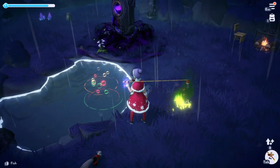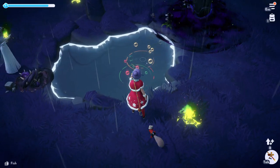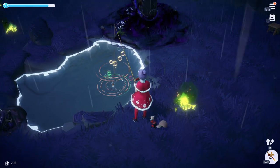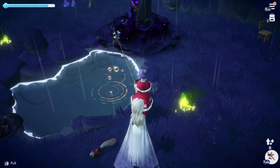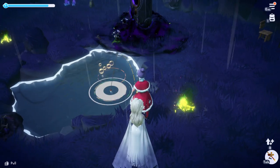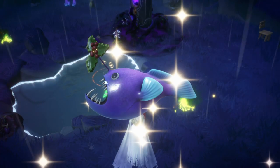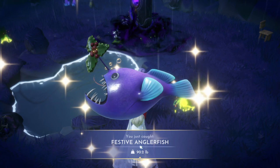You want to come over here to these Christmas colored fishing holes — we have the green and red with the green and red bubbles going on right there. We just want to go ahead and cast like normal. I'm using a normal fishing rod, no bait or anything like that. And then we're going to try and catch this and see what we get. There we go — we got the mistletoe on the anglerfish. So we got the festive angler.